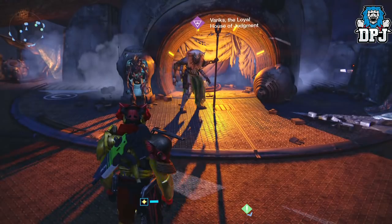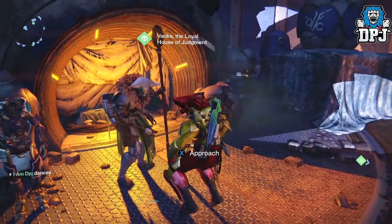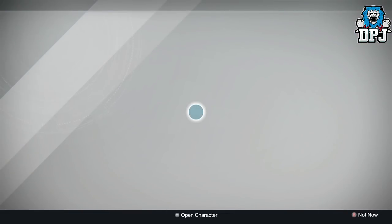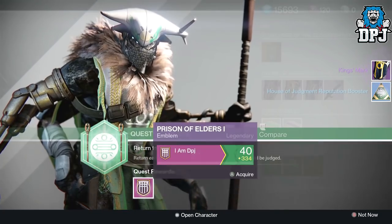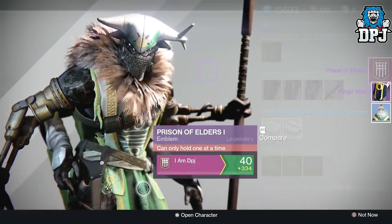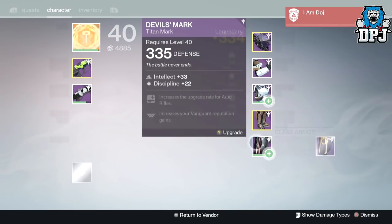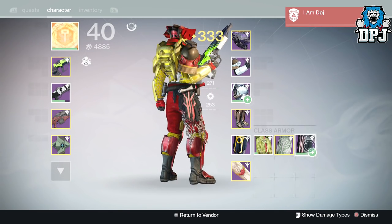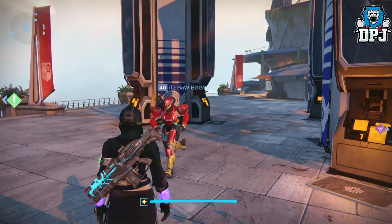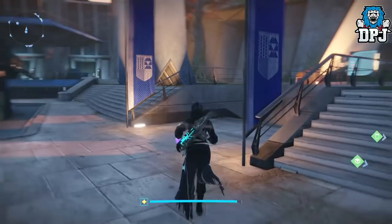Now we have my Titan House of Judgment rank 4. I want a weapon - I got a weapon on my warlock yesterday with the Soul Stealer's Claw which was a beast. But these things only drop up to 330 - not even 335. Useless. Looks pretty good though, but still useless.